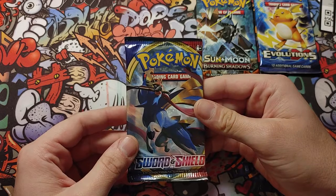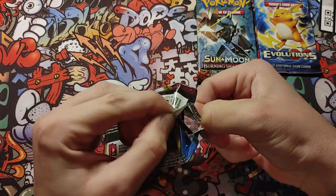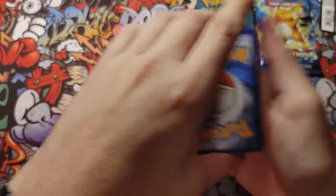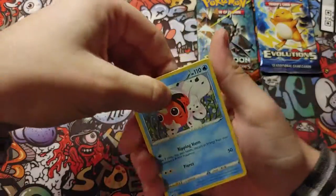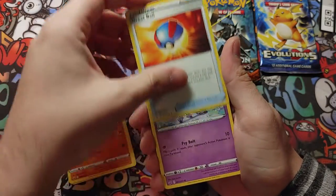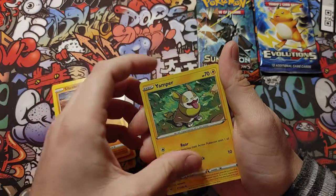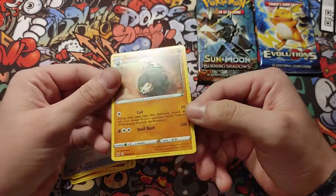Alright, we're going to do the Sword and Shield. Let's see what we get out of here. Code card for you. Energy — we don't need that. Sea King, Hitmonchop, Great Ball, Ponyta, Scorbunny, Yamper for verse holo right there, and non-holo for that one.